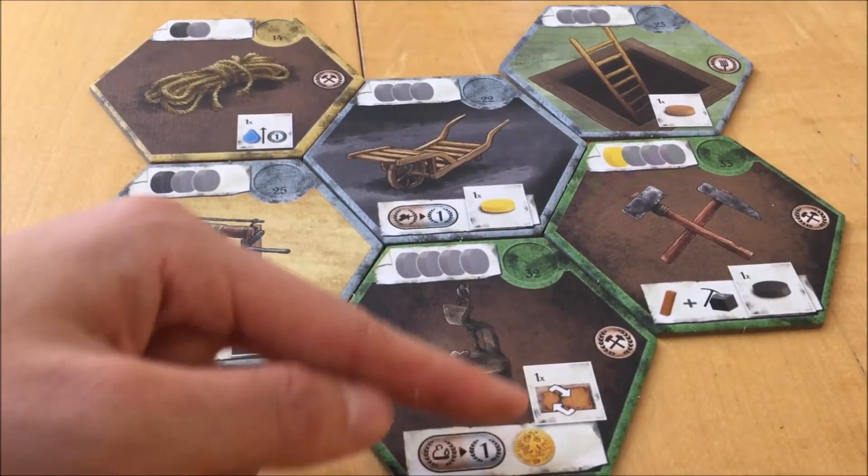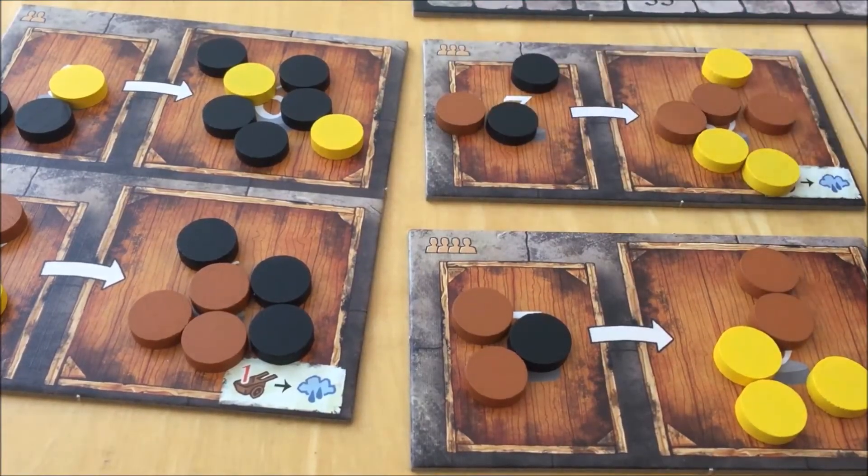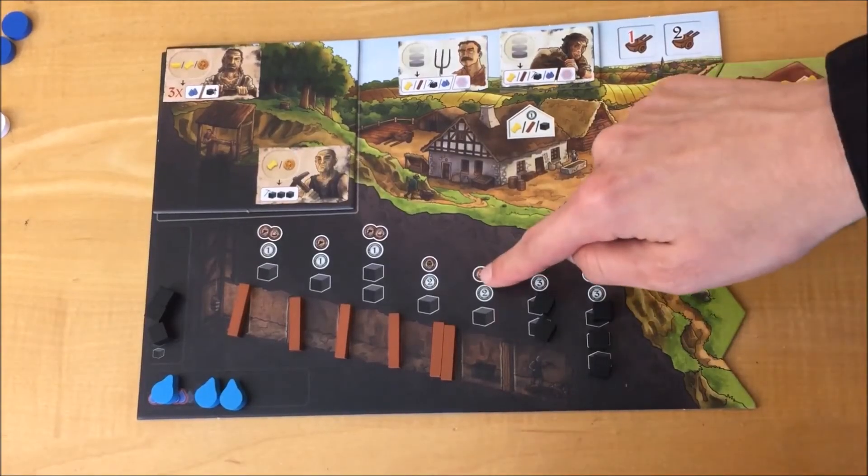One tile gives you one coin. The action marker can be used to exchange one action disc in a reserve pool with one action disc in the corresponding action pool. At the end of the game, you get one additional point for each empty section in your coal tunnel with the oil lamp symbol.